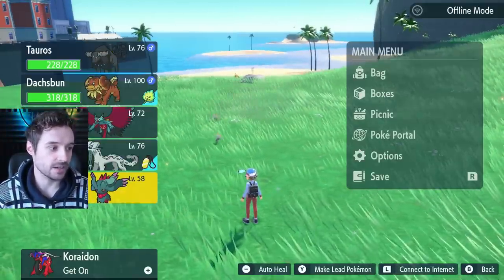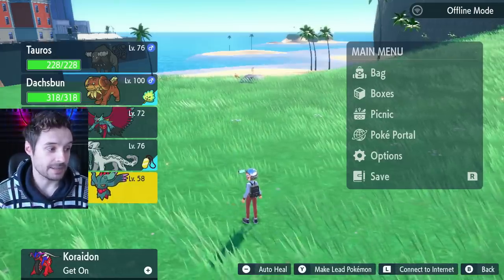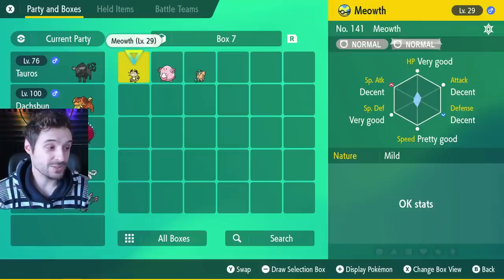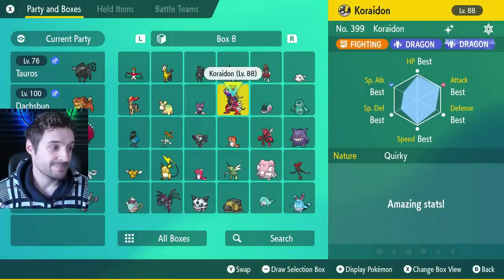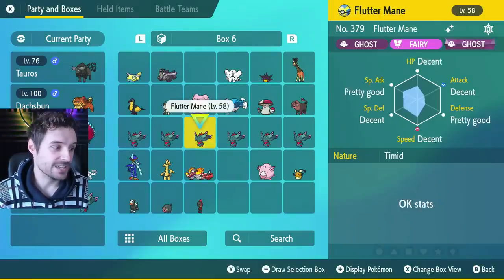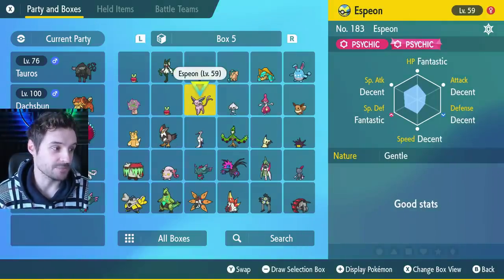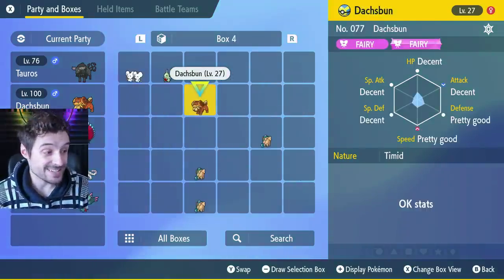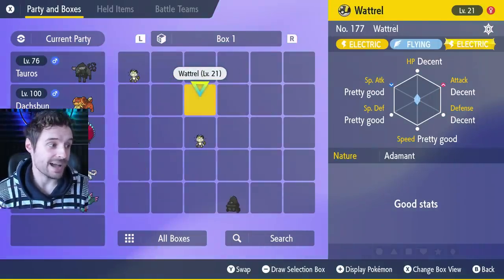We're going to set up here in our game that's not updated. This is a non-updated game for our Legendary — we're going to do some dupes for our Legendary. The real news here is the dupe glitch is not patched, but the big caveat is you have to keep your stock of duped Legendaries before you update the game, because the part that is patched is you cannot dupe any new Legendaries. You can't dupe them.